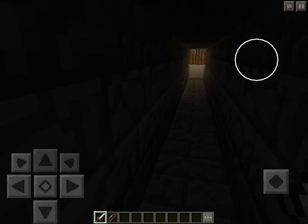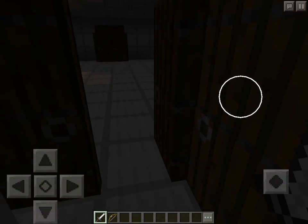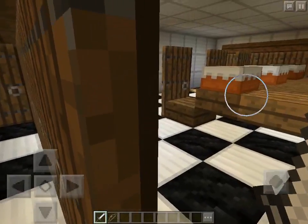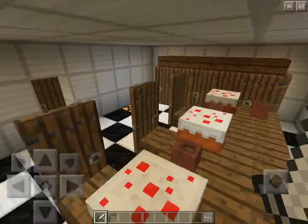You go down there and on your left this is where the closet is, like I said before. And then here we go — this is the cafeteria, open up and you're halfway through the build. Pretty cool.